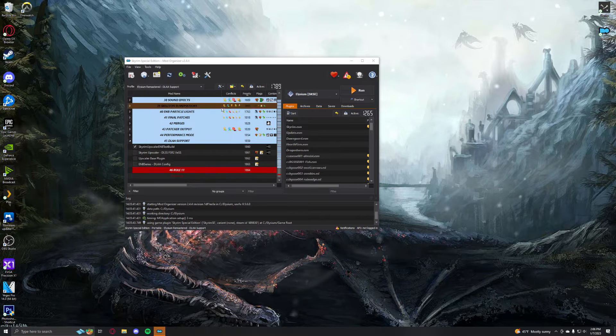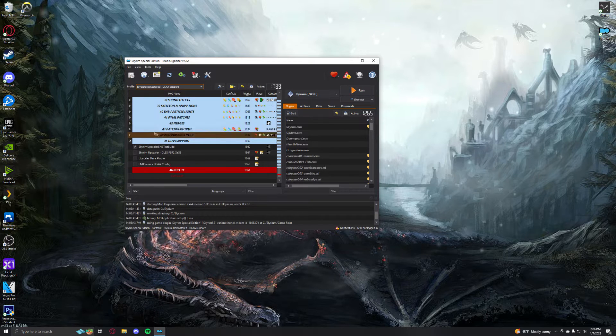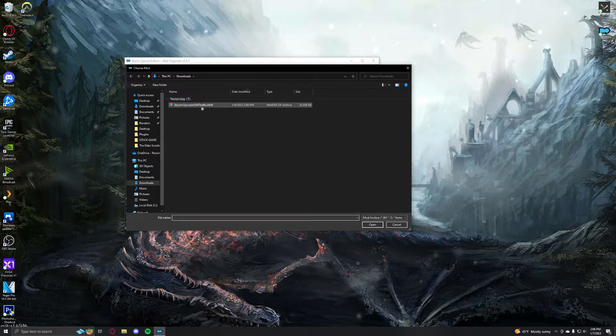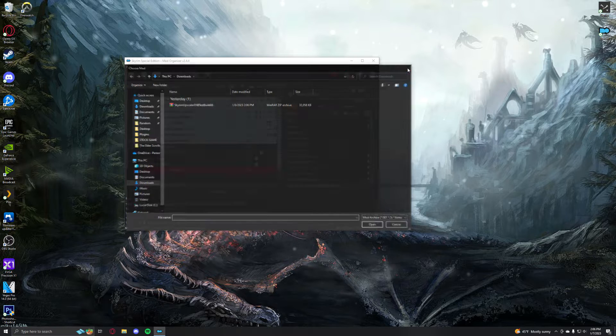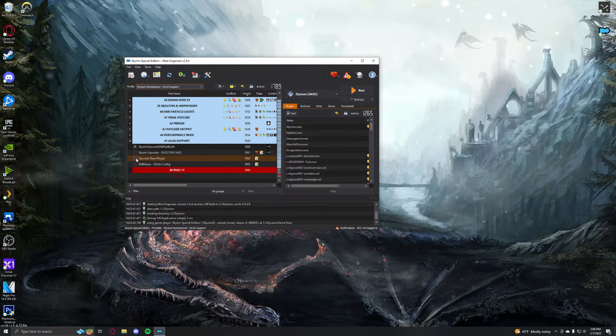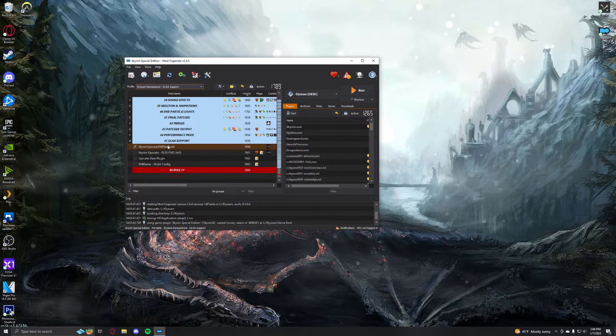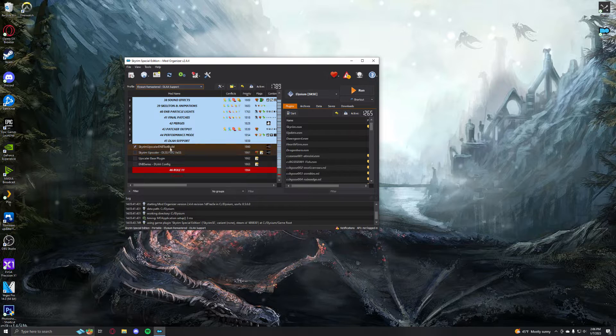So this is a fresh clean install of Elysium, and the very first thing you must do is go to the DLAA support profile. From there I added the mod — the test build 06 off PureDark's Patreon — and then I unticked all of the prior upscaler mods, and put mine above them and enabled it.